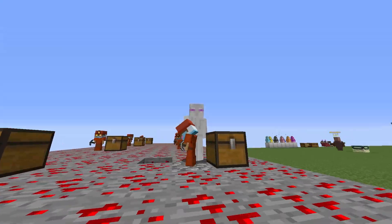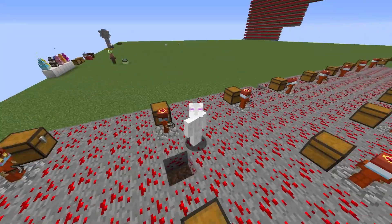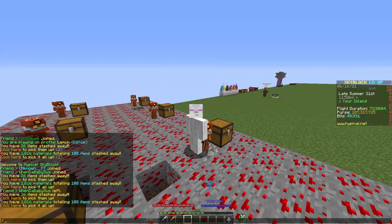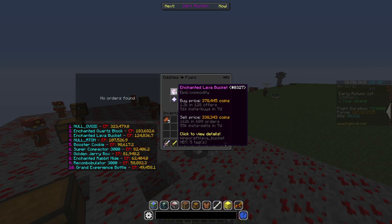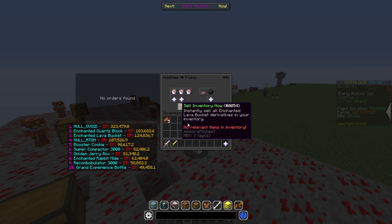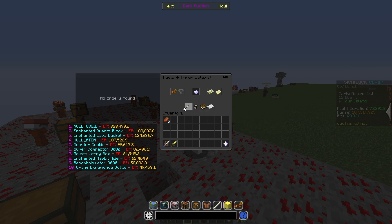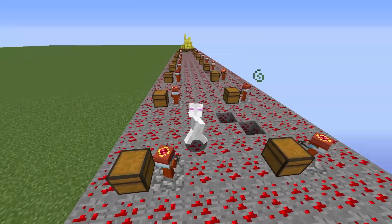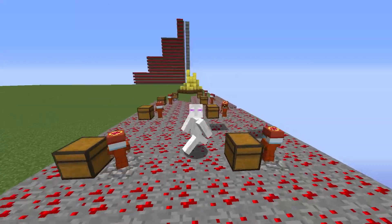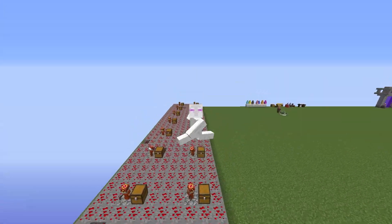It also compares it to the Enchanted Lava Bucket, which is a popular fuel source because it is infinite and very cheap. In comparison to other fuel sources, just one Enchanted Lava Bucket costs 378,000 coins, but a Hyper Catalyst for just a few days would cost the same amount. So it compares how much you'd make with the Enchanted Lava Bucket as well, just to make sure that you are making profit.